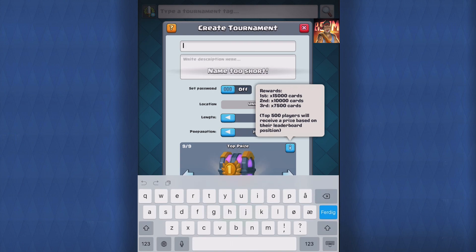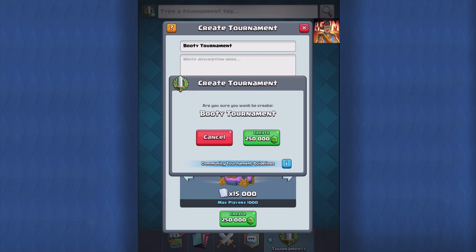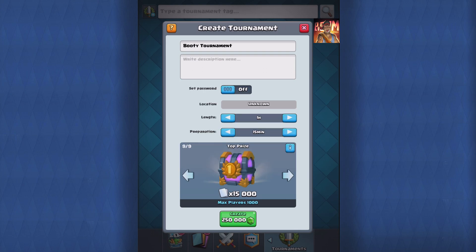The name is too short — let's call it 'Booty Tournament.' There we go, awesome. Alright, let's create that thing. Look at that — 250,000 gems to unlock that tournament right there. BAM!